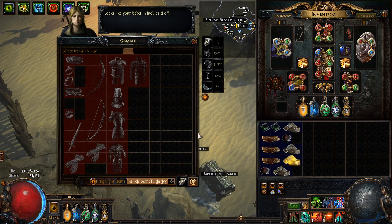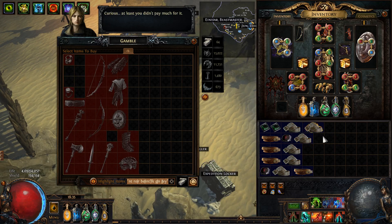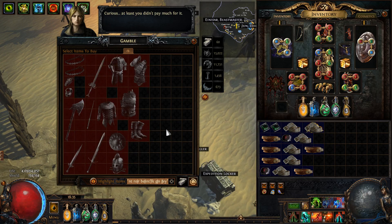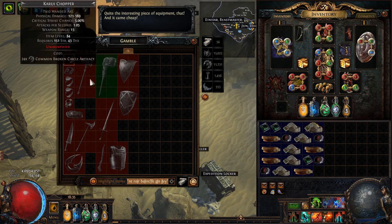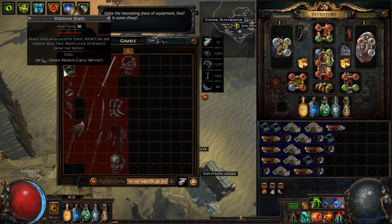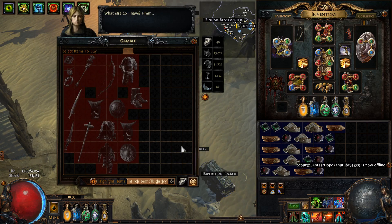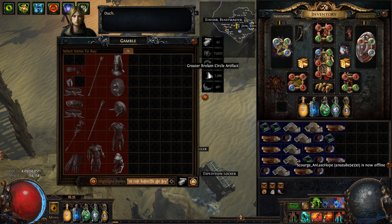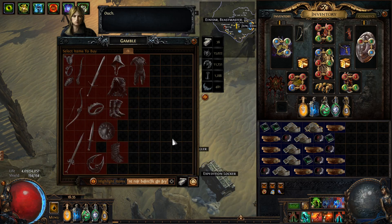I'd be happy if I get one belt that turns into a unique. Let's see — this one turned into an influence belt. I probably should stop buying the jewels; they're too expensive. Let's just go for the belts. The problem with this league is the artifacts are so hard to get — you have to run a lot of expedition and luck books.